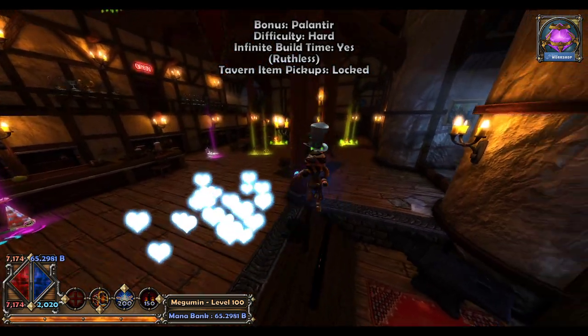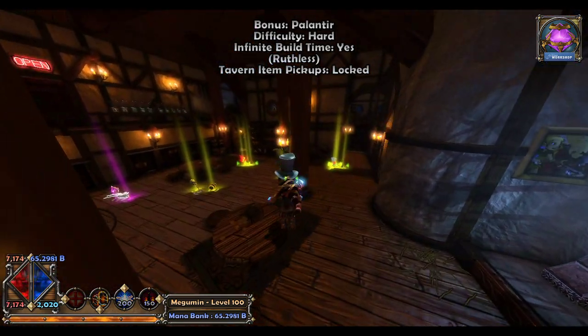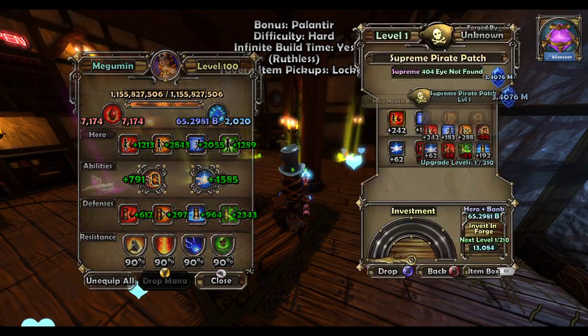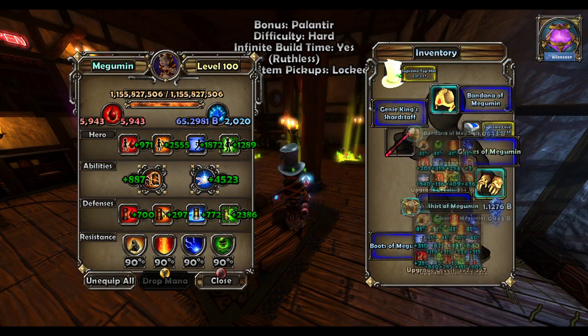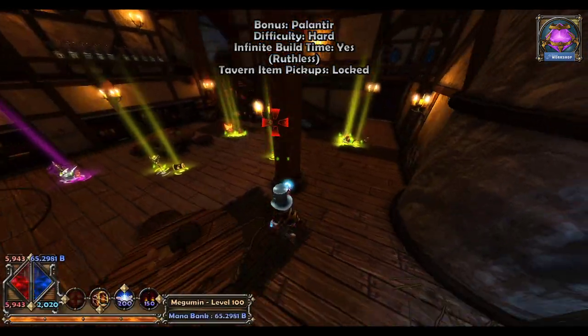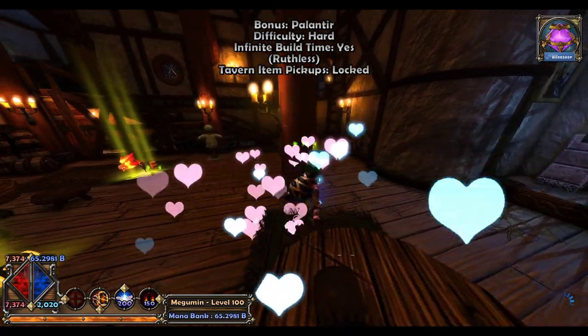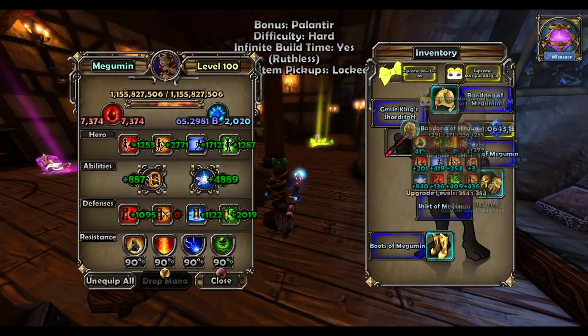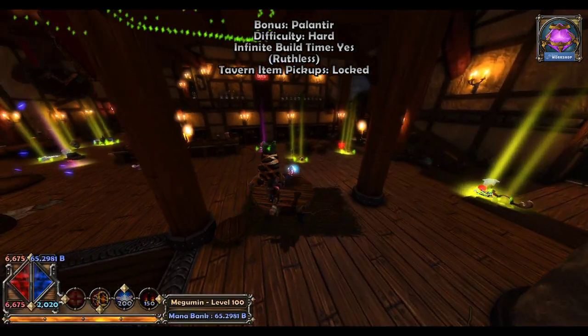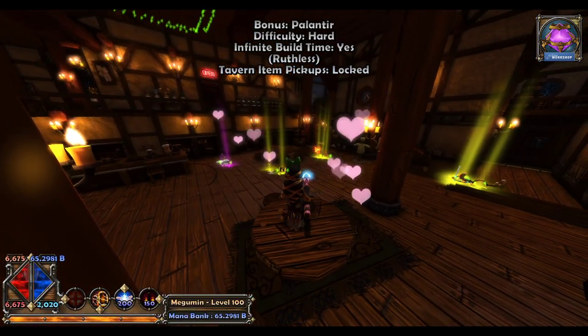There are two sets that spew out hearts and they're both from Temple of Love. One is the hat and the Love Links bracers, and the other one is the mask and bow. So you've got blue hearts, purple hearts, and pink hearts.